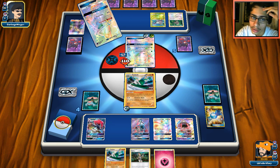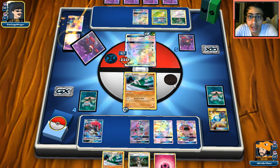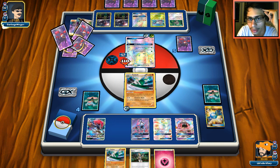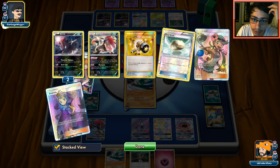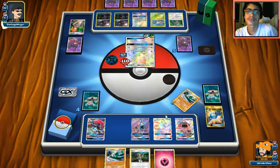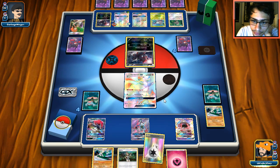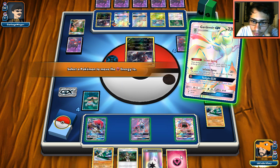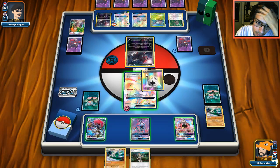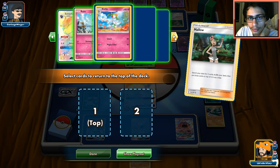At least our Gallade will live this turn — there's no way he can knock me out in one hit unless he uses Crossing Cut with some Max Elixir tech. He's going to Brigette. He wants to sacrifice his Golisopod. Two more Zoruas come down — that could be our win condition. Armor Press is really annoying, this is why Golisopod is so hard to beat with Gallade. I really want to Guzma but there's no Float Stone in play. I might just use this turn to do Twilight GX.